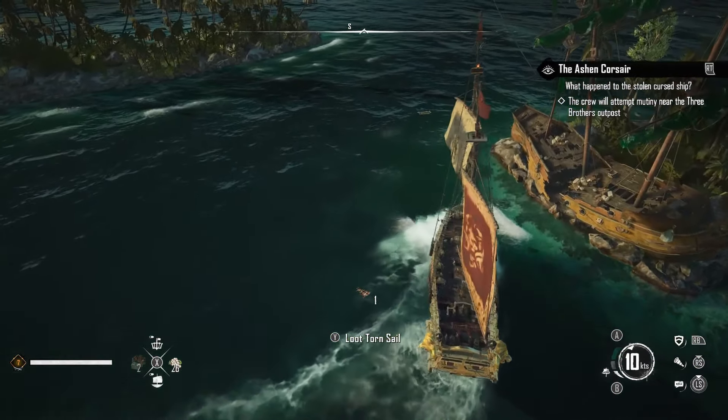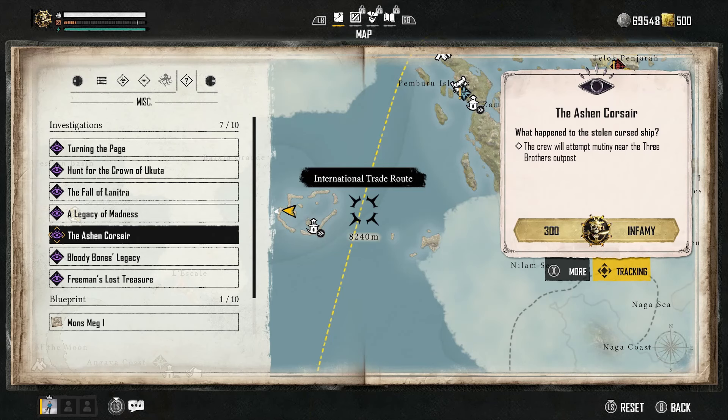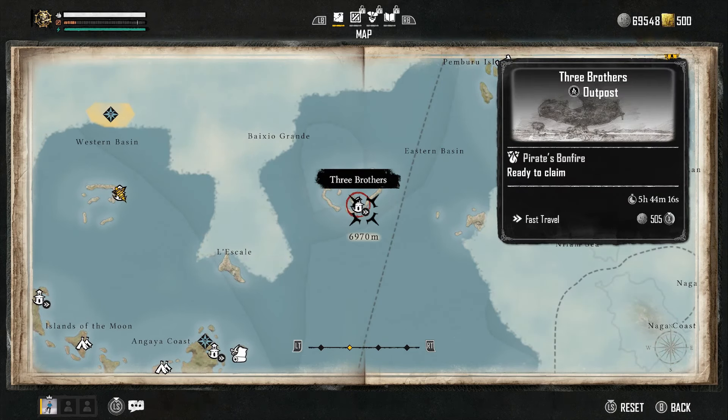I looted that one, and that is when the investigation updated. You might have to go around the island — it'll be all around the Michael Outpost — but once you find the correct message in a bottle, it should update the investigation. Then from there, all you want to do is go all the way over to the east and find the Three Brothers Outpost.